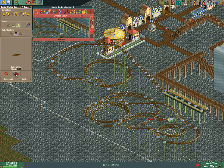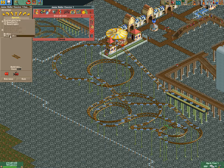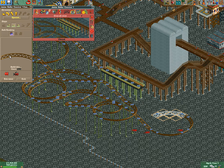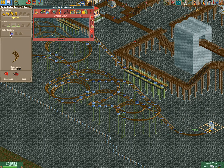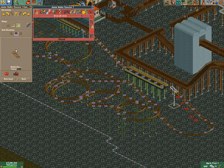We'll do the block break station right here. Then block breaks — two brakes, then block brakes — and it'll be going slow here. So we're going to dip it down to get it some speed, and then it should be going into the station. And there we have our first coaster — a little whoop-de-doo junior coaster.